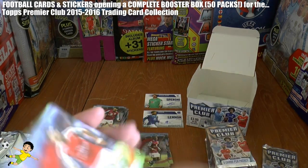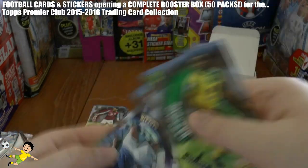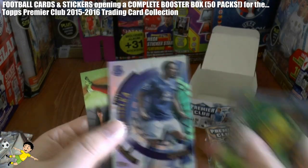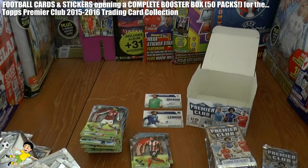Next pack to open we have Santi Cazorla, Daniel Sturridge, Sebastian Bassong, Phil Jagielka Captain card, and J. Rodriguez completes that pack.